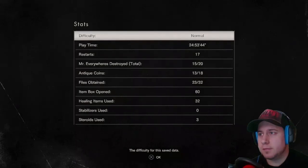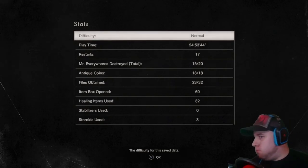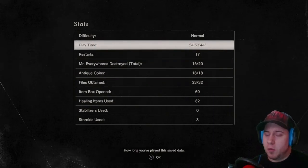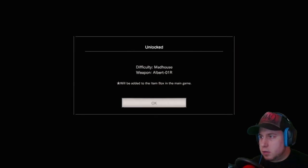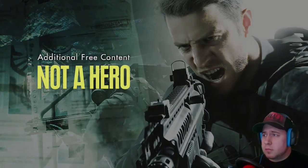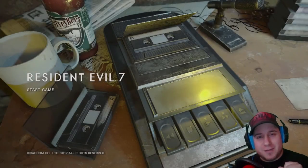That's it? Alright — credits are done. Now there's a phone ringing. We don't know what happened to Lucas — unless it's a different ending. I was missing five antique coins. It didn't actually take me 24 hours because I think I left the game running at one point. Open Albert 01R will be added to the next main game. Unlock the secret of defense will be added. Not a Hero DLC — coming spring 2017-18, free. Hmm, that's interesting.